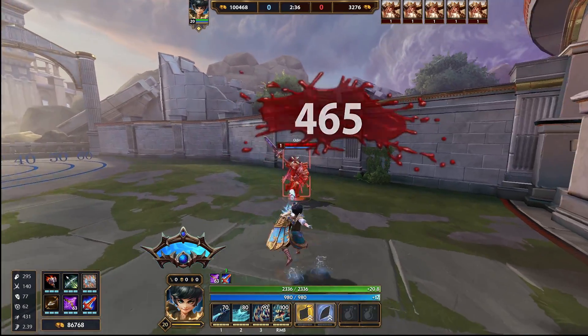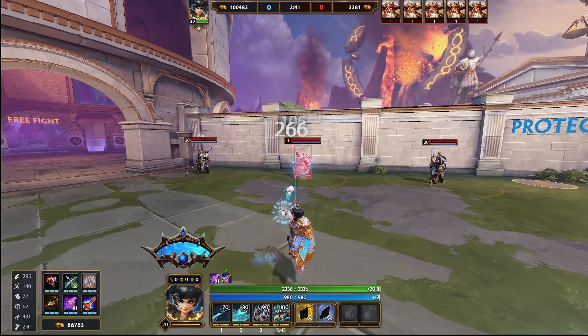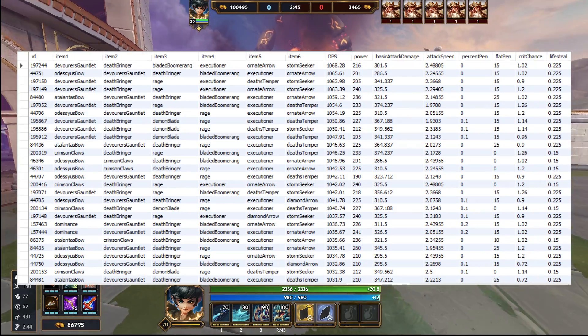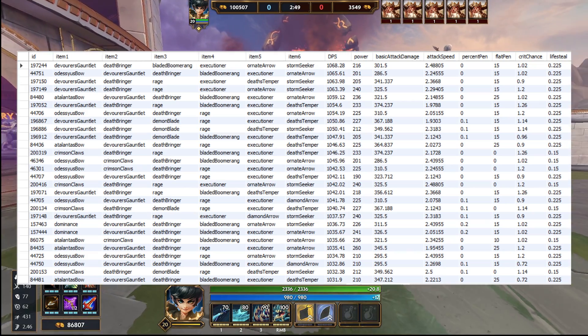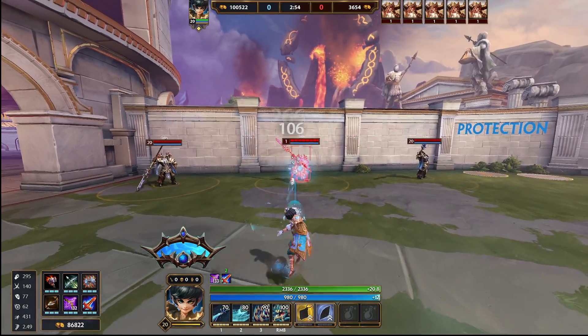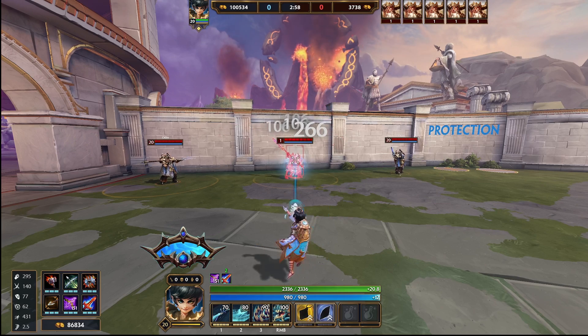For those that don't know, I've created a mathematical model that produces the DPS output of every single hunter build to produce a table like this. This has to be run each time for different enemies — for guardians with spectral, for guardians without spectral, for warriors with and without spectral, and for squishies. Once we've got all that data we can use it to find the optimal builds.